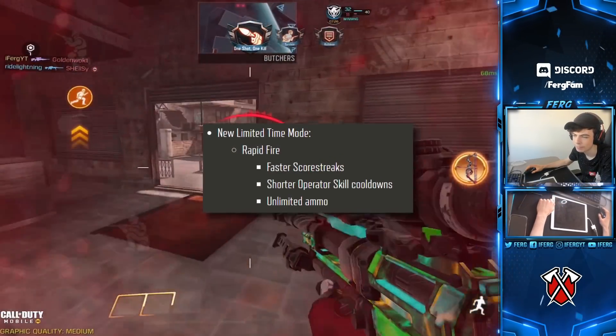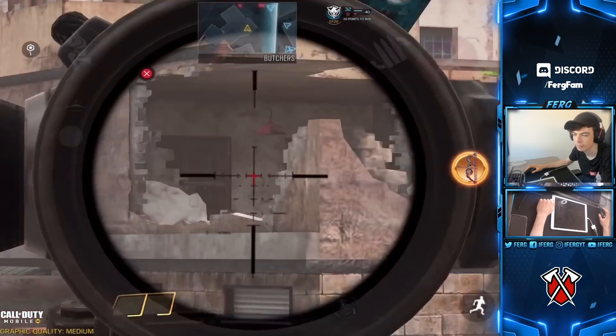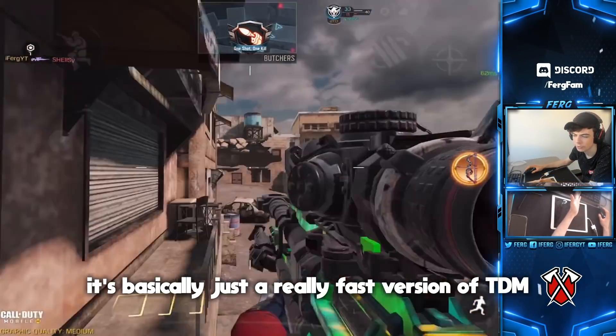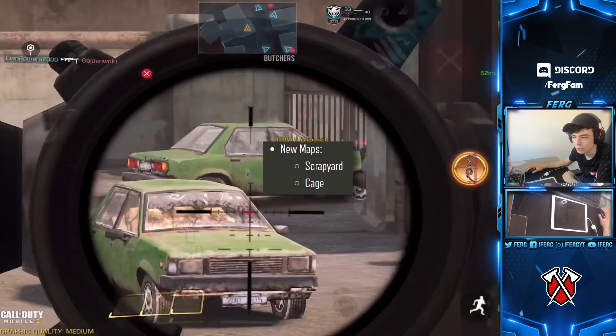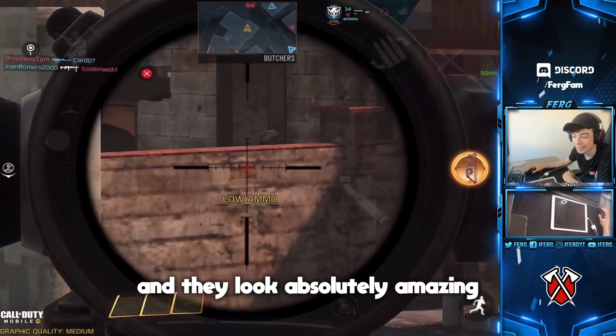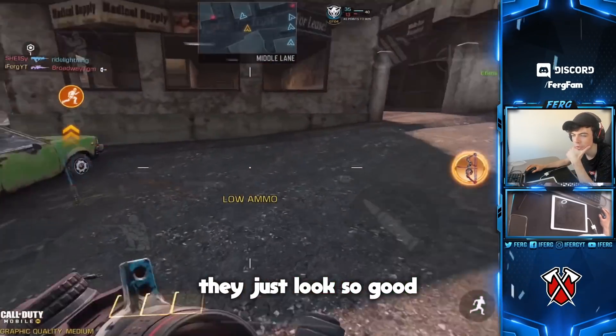New limited time mode: Rapid Fire. I've seen a couple of gameplays of it — it looks okay, basically a really fast version of team deathmatch. I'll probably play it and upload it to my highlights channel. Also, two new maps: Scrapyard and Cage. We've covered both in separate videos and they look absolutely amazing — I'm really hyped to play both of them.